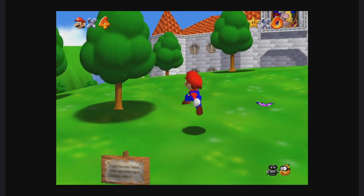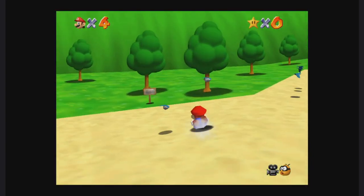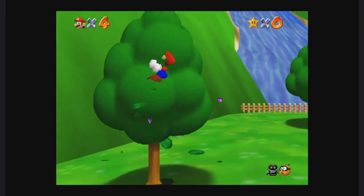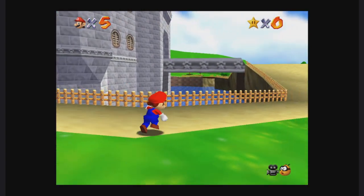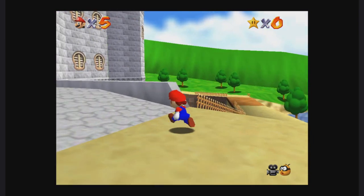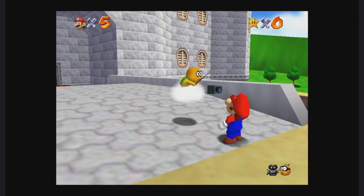Now I don't know if you're aware or not, but if you come over to one of these trees you can get an extra life right off the bat. There's another one on the other side of the castle as well — free life.